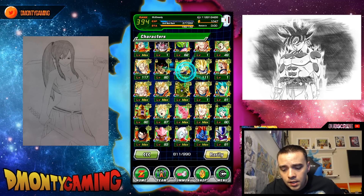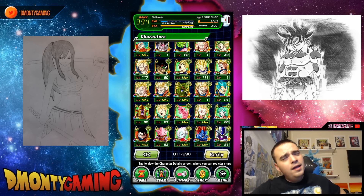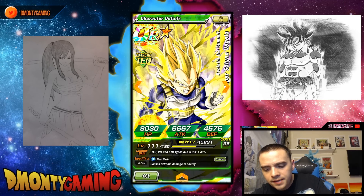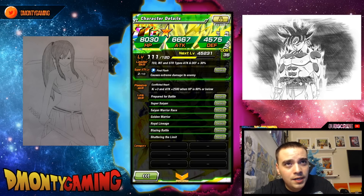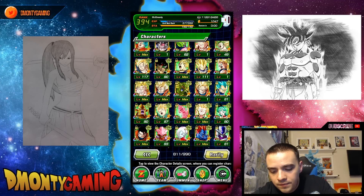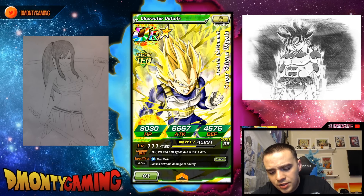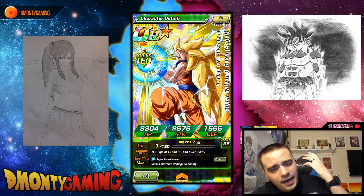Majin Vegeta — super attack 1, cool card, love the card art, but not very good. He was probably one of the kings of the World Tournament but he is now gone, replaced by LR Broly. Super Saiyan Vegeta — probably one of the worst rebirths in the game: ki plus three, attack 25% when HP is 80% or below, 6,000 attack power at level 111. I do have a few of these in my box to raise the super attack if I wanted to, but I felt no obligation. I did Dokkan Awaken him and will probably pop him out for some free-to-play events.